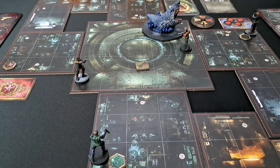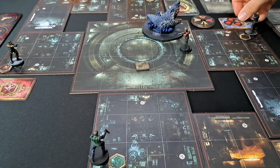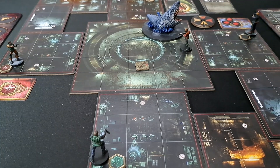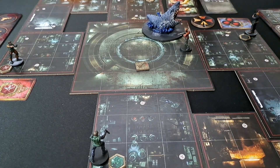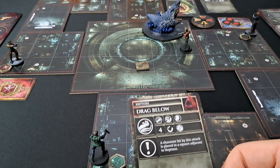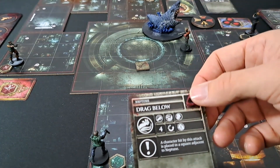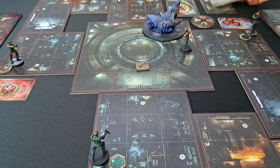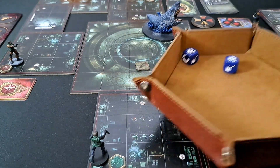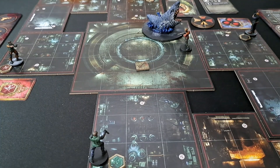Chris's turn — Chris moves one, two, three, four. Neptune's turn — Drag Below: range four, medium dodge required. The character hit is placed in a square adjacent to Neptune. Neptune attacks Richard as he's closest. Richard needs to perform a medium dodge or higher — he didn't make it, so Richard takes a wound, bringing him down to one from caution.